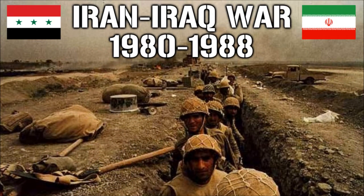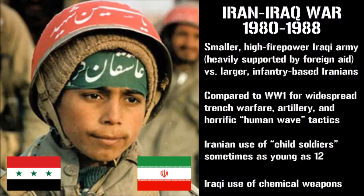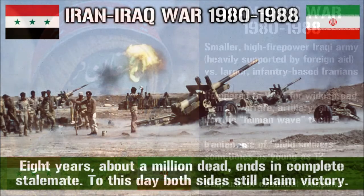Although the smaller nation, Iraq's military was far better equipped, especially with billions in foreign aid poured in from the US, UK, France, the Soviet Union, Saudi Arabia, Egypt, and other Arab nations. Yet despite all these advantages, Iraq didn't win this war. The conflict instead staggered to a stalemated conclusion after eight bloody and pointless years.